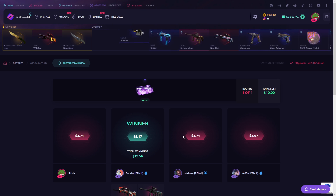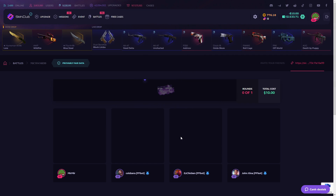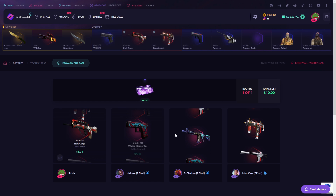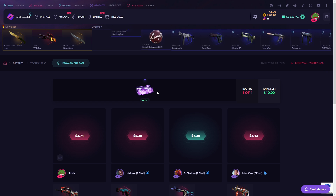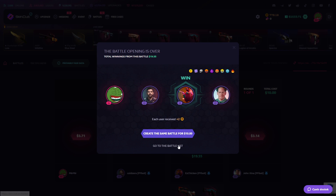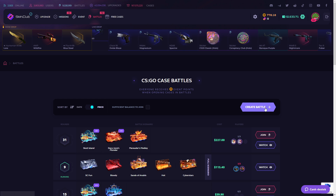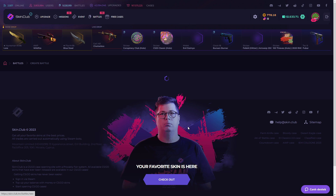I want to lose again, just to make sure we are gonna win after. Okay, we lose it — no problem. Creating again, go to battle list, create battle. And we got 1500 dollars, so I'm gonna spend all of that money.